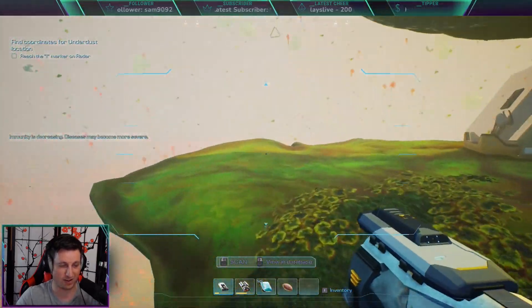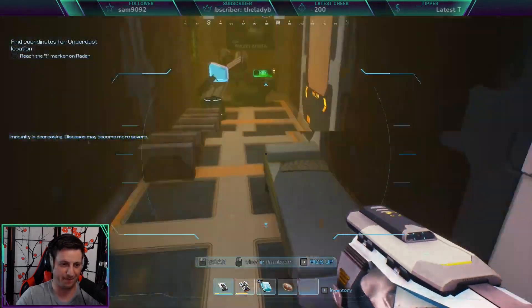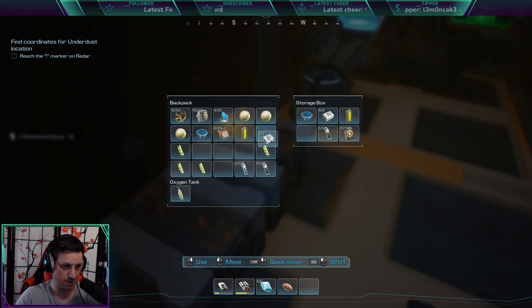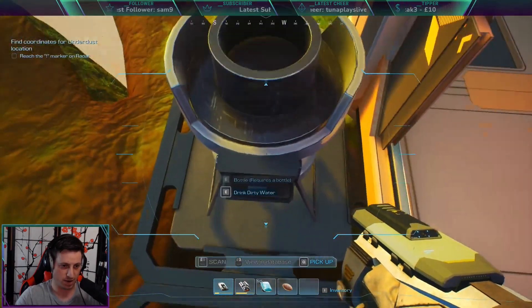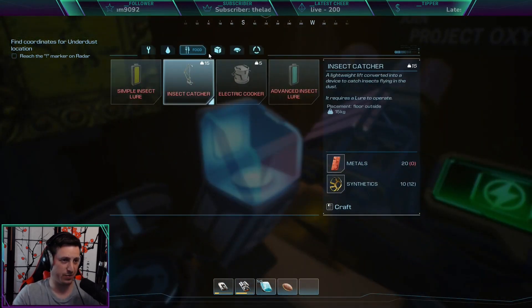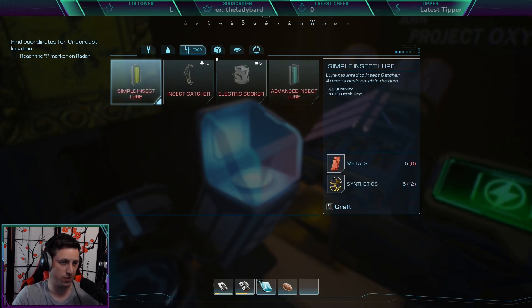Oh god, okay — so you can get hurt by fall damage. Fascinating. Put the insect lure away. Another membrane we can put on here. What does it say — do something with the melons? What can we do with the melons?